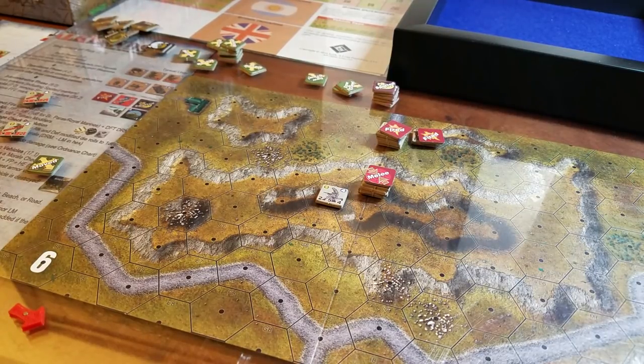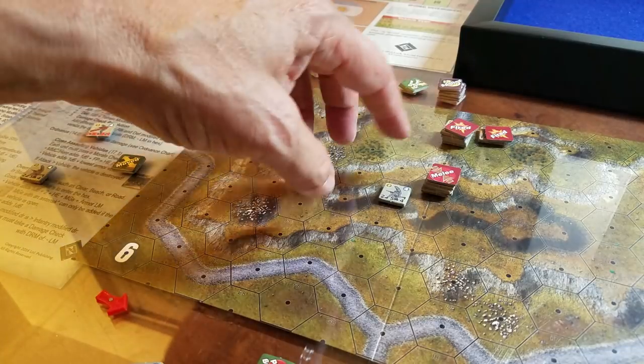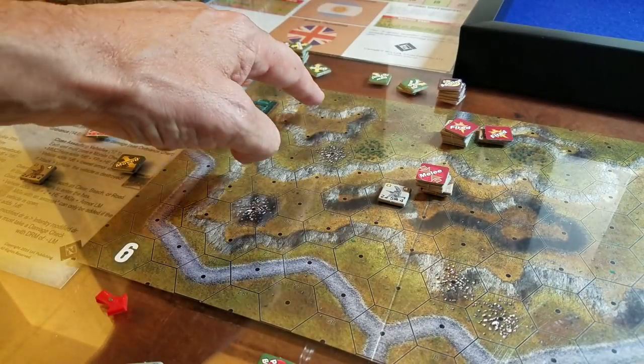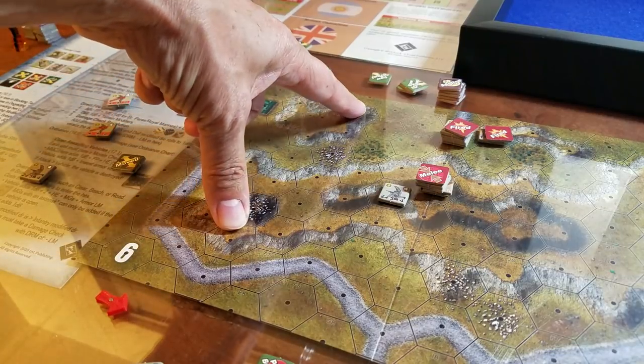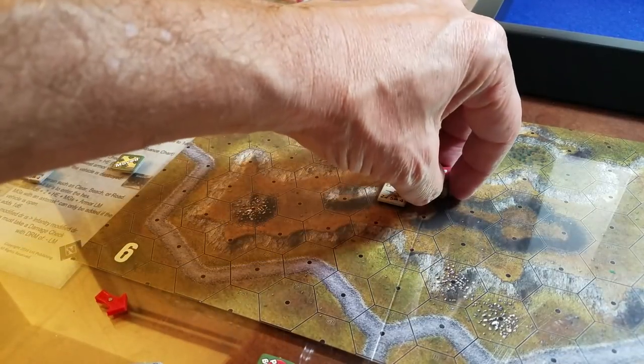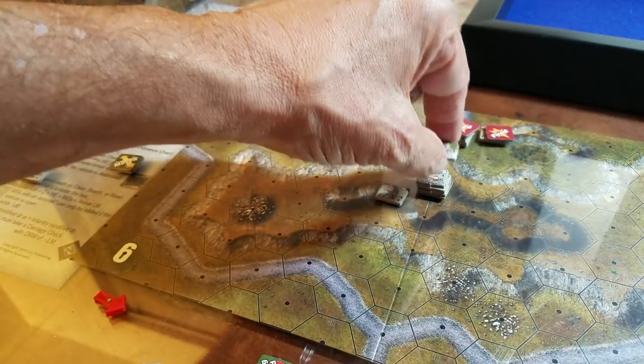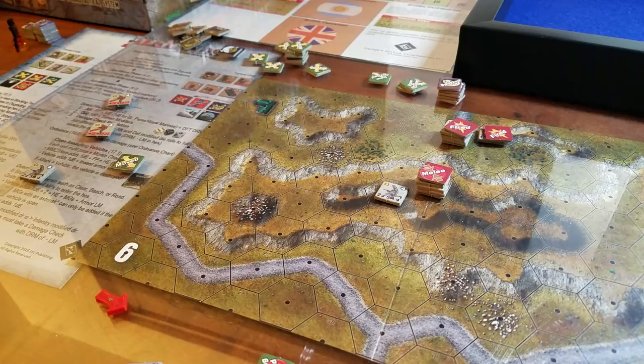I played this scenario twice — it's from Heroes of the Falklands, called 'The Last Gasp.' It's a pretty tough scenario for both sides. You've got artillery coming in for the Argentinians, who are trying to capture five locations on the board. The Argentinians captured two of them, took a third, and one was abandoned to reinforce another by the British.